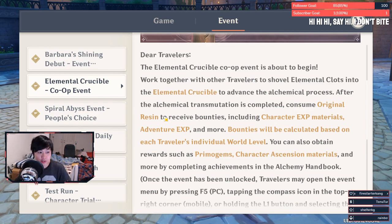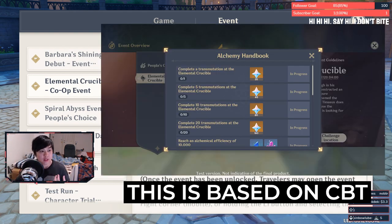Number one, it's telling you that you have to consume original resin to receive the bounties, but as with all of the other quests in the Battle Pass, this is just to receive the actual rewards, so you can actually clear the event without spending a single drop of resin. For example, according to the Alchemy Handbook, you need to just finish 20 transmutations at Elemental Crucible. That does not mean that you have to loot it, it just means that you have to finish it.